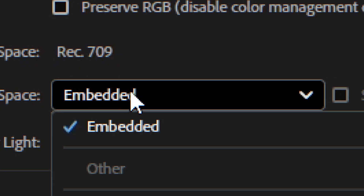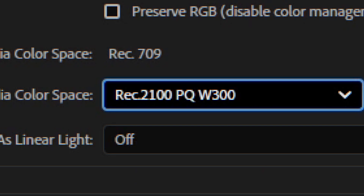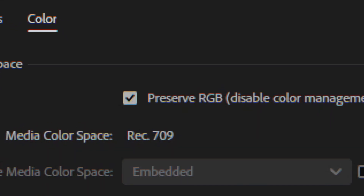Define, import, interpretation — even automatically enabling that dreaded Preserve RGB checkbox.